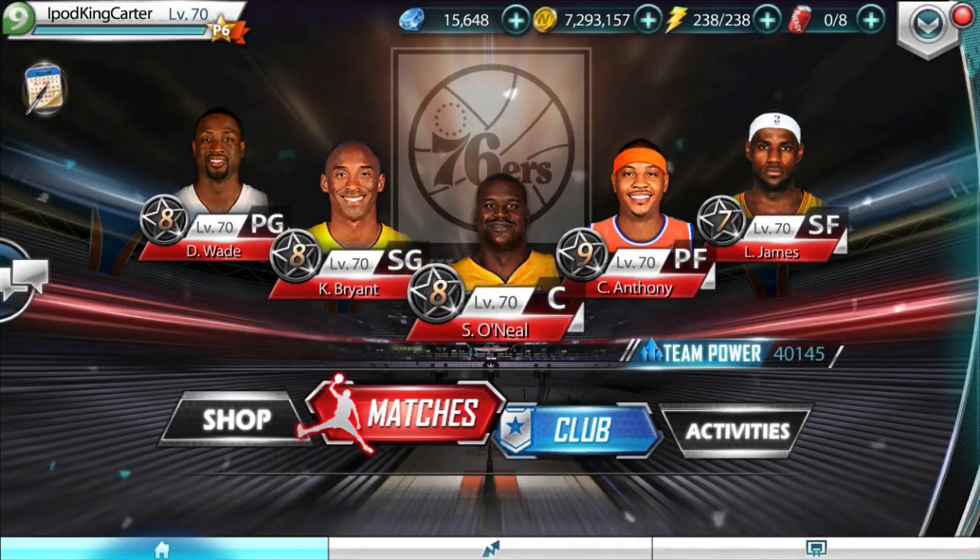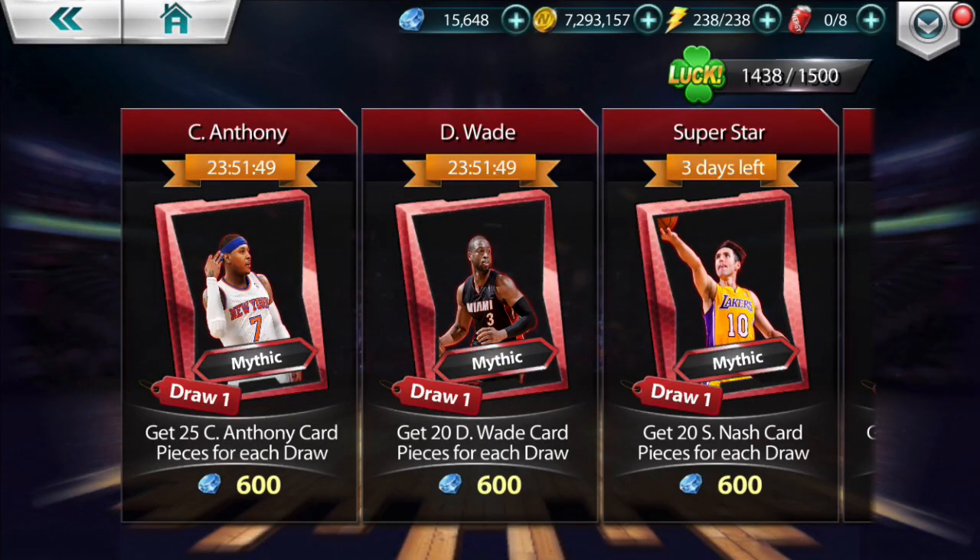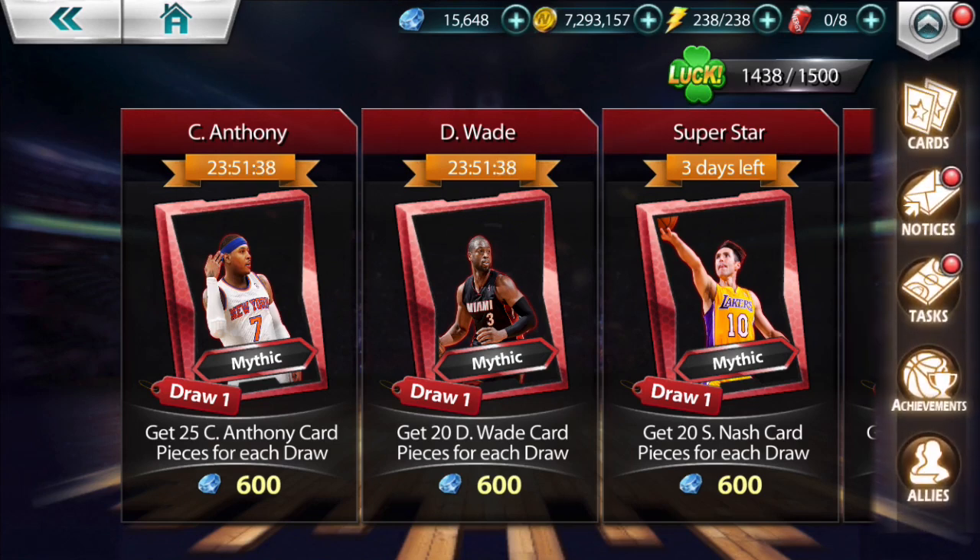What's going on everybody, it's your boy iPod King Carter here. Today I'm bringing you guys a new NBA All Net video. I just want to show you guys a little trick that I've been running lately. You guys will notice there's a lot of drafts going on right now — you got the superstar Steve Nash, you got Dwayne Wade and Carmelo Anthony, and some other drafts — but I just want to show you guys a few things about my Carmelo and my Dwayne Wade.